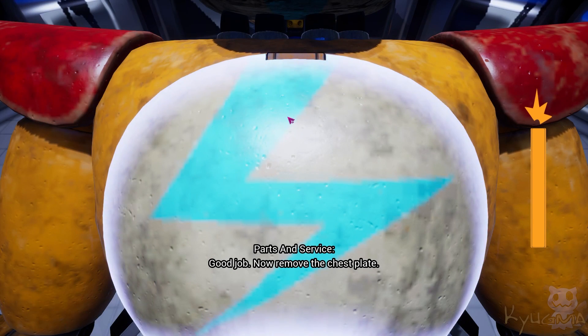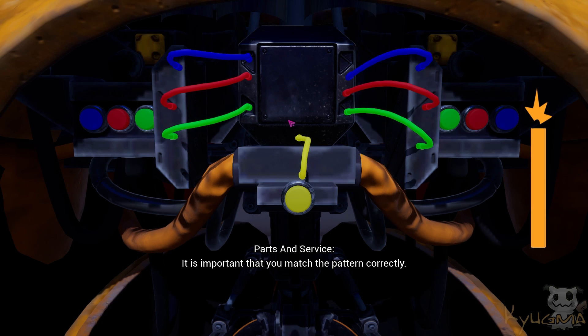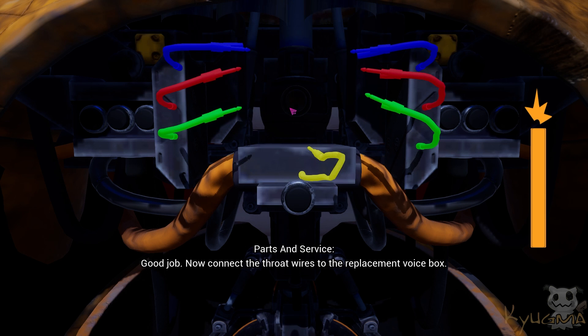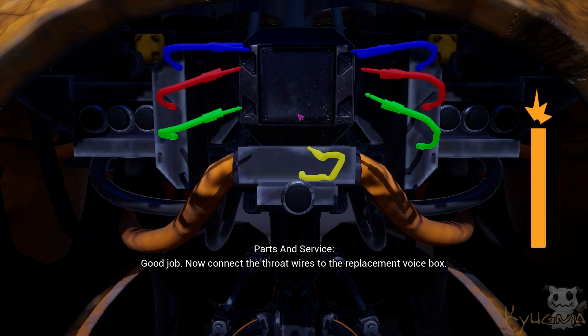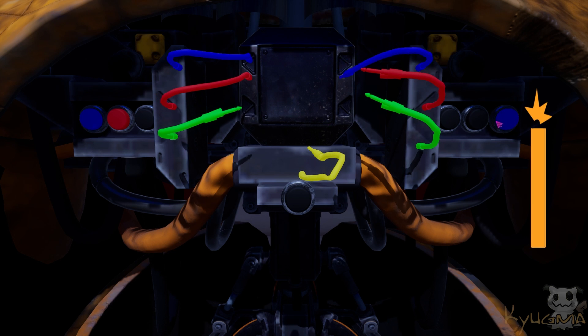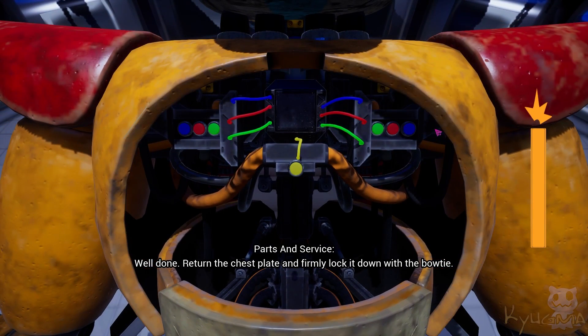Good job. Now remove the chest plate. Well done. Disconnect the throat wires to continue — it is important that you match the pattern correctly. Good job. Now connect the throat wires to the replacement voice box. Well done. Return the chest plate and firmly lock it down with the bow tie.